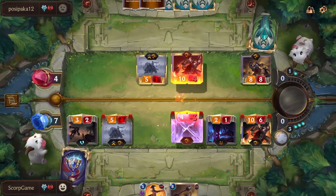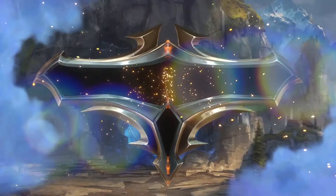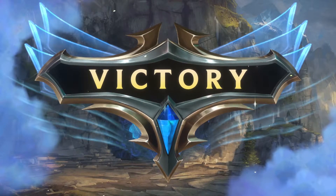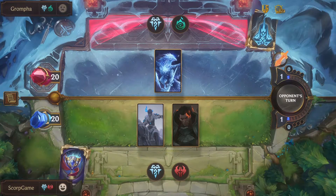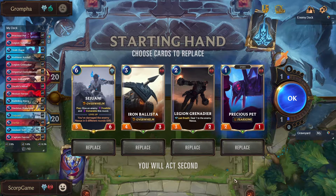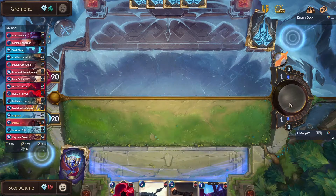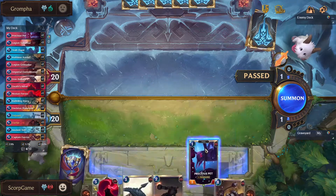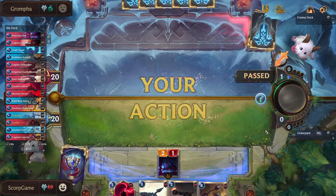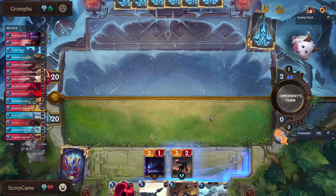Okay, we're playing against Anivia and sadly he attacks first. I'm still gonna keep all 3 of these cards. I'm not gonna keep Sejuani — we don't need it in this matchup. We really need the Ballista, so I'm really glad we have it, because the Ballista survives Avalanche. Captain Farron is also really good in this matchup as a finisher. And we got the Yeti. This looks really good — if we manage to do 5 damage here.